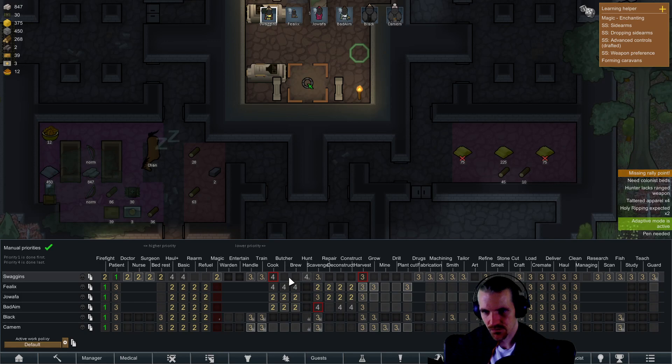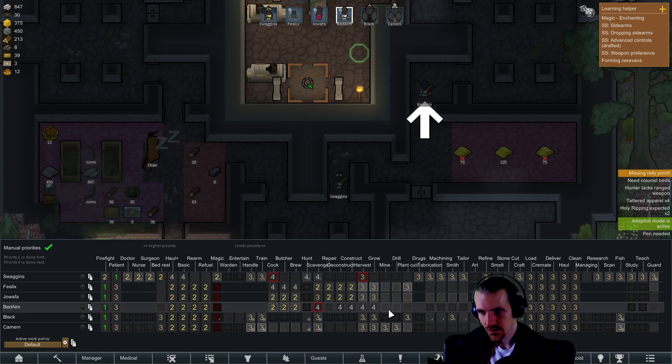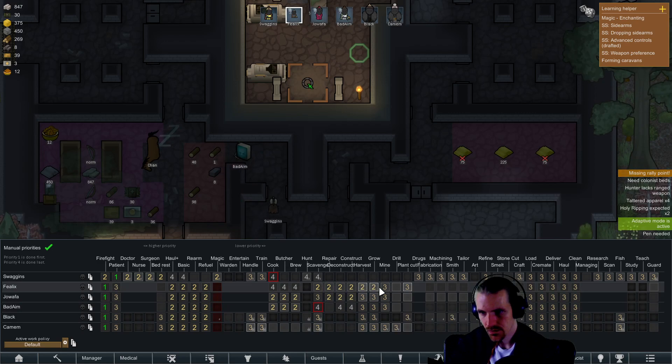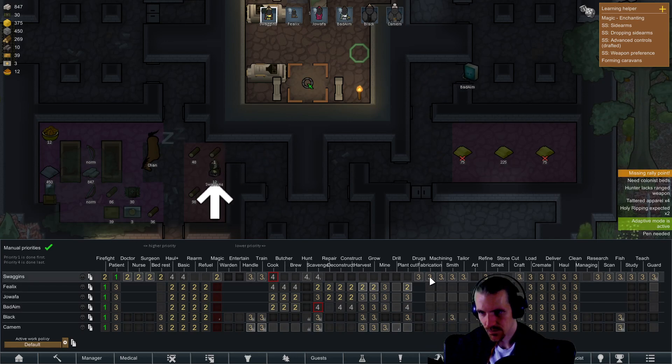Obviously I want him to work on more interesting stuff but we don't have a lot for him to do yet. Scavenge 11.4, grow — we also need to set up growing zones. Mining, drilling shouldn't be necessary. Plant cut, drugs, fabrication, machining — yeah all of these are for the necromancer. Refine, no art — not his thing, but he will add refined stone. Card craft of course.